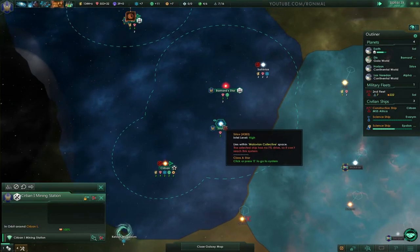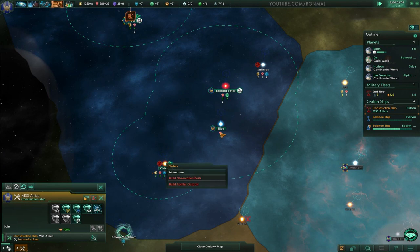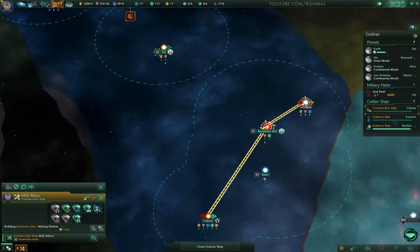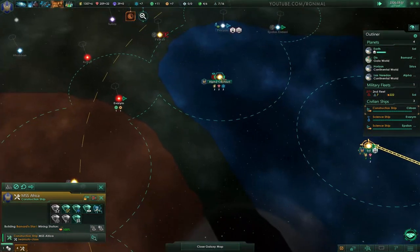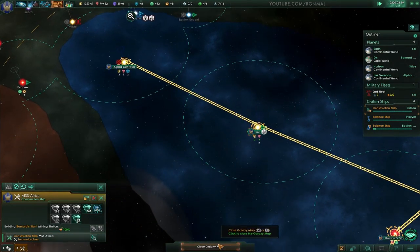Nothing here that you can build. Let's double check — nothing, nothing. I can build a mining station here, let's do that. And here I can build some mining stations, so we'll do that. Anything in Seoul? Yes. And up here? Mining stations. So that'll keep you busy for a while. Construction complete.